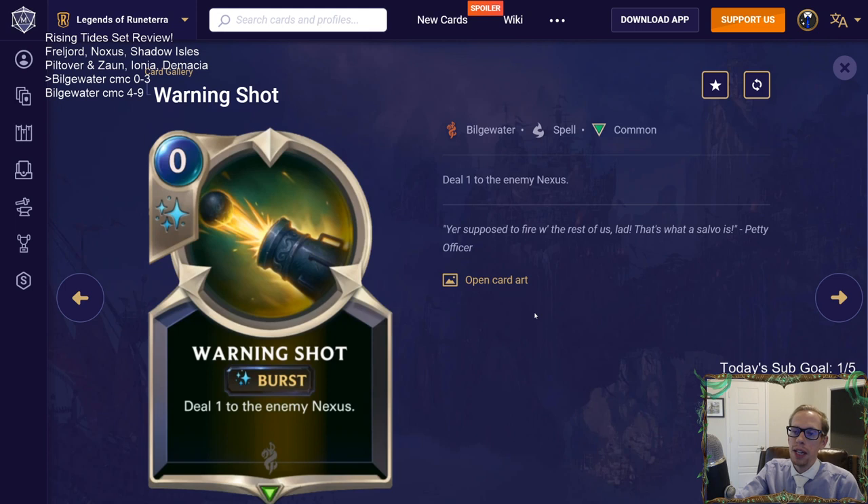Warning Shot is a zero-mana card that deals one to the enemy nexus. The most obvious reason to play it is because of Plunder. Even though it's a Plunder enabler, I don't think you should put this in your deck just to trigger Plunder - I don't think that's worth an entire card slot. There will be times you get this off random spell generation like Karma and you'll be bummed. I don't think this is really worth it most of the time.